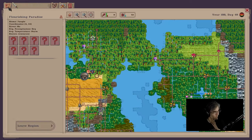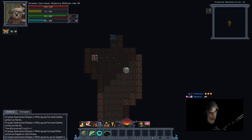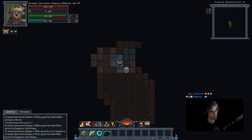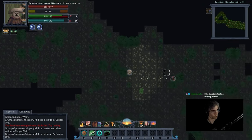What have we found? We have found sapphires. I found money. Also a little waterfall down here.